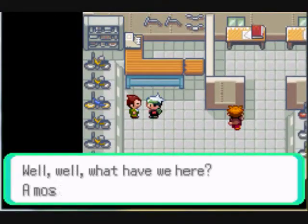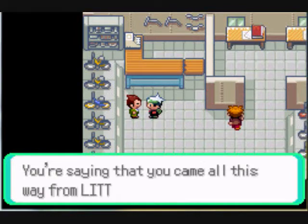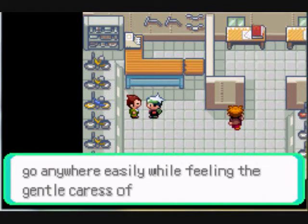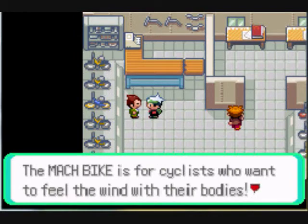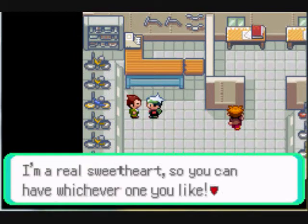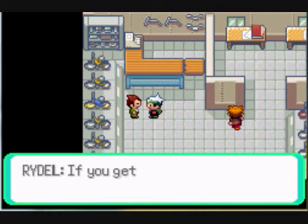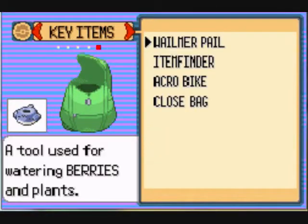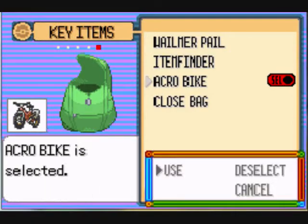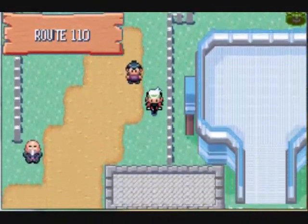Right over here is where you pick up the bikes. This store guy's name is Rydell. He's like, oh my gosh, your shoes are ruined — where did you come from, far away? Now he's gonna give you one of two bikes: Mach or Acro. Mach is speed, Acro is more tricks. I'm gonna choose Acro just because I like wheeling and bunny hopping — it was always my favorite one to use when I played Emerald. I'm gonna register it once I figure out what my select button is on my keyboard, because I changed all that stuff around.